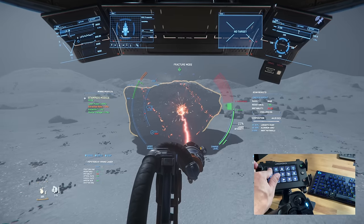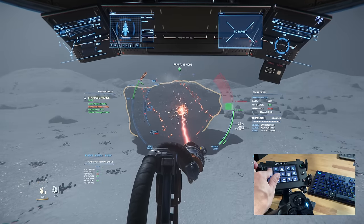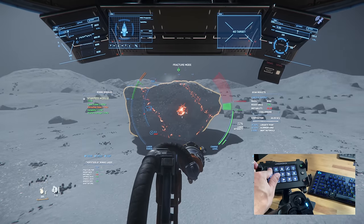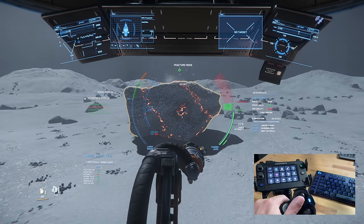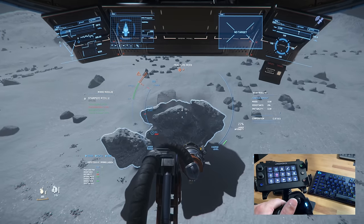A quick note: you can find keys you've already created on the right side menu under Custom, then scroll down to Stored Custom Actions, and drag and drop keys onto any page you use them on multiple pages. I did that with scanning, landing gear, VTOL, and my MobiGlass keys. Next is the feature that made the Loupedeck a permanent part of my setup: the dials. I utilize them to raise and lower my mining laser power.